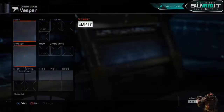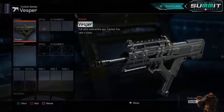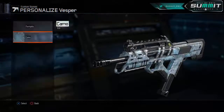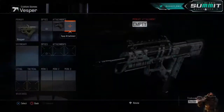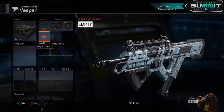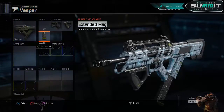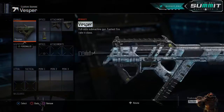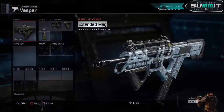The first Vesper class is just going to be a basic Vesper-only class. I'm going to put the Vesper on with the Ice Camel camo — I know it looks amazing. Attachments: Quick Draw, Grip, and then Primary Gunfighter 1 for the Extended Mag. This is going to be a really solid Vesper attachment setup that I highly recommend.